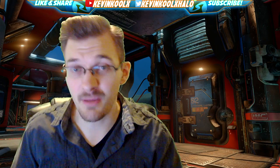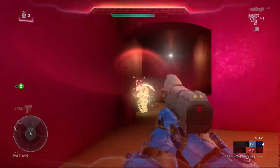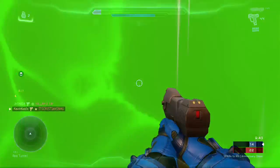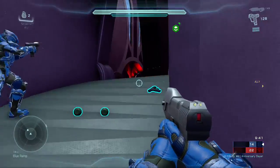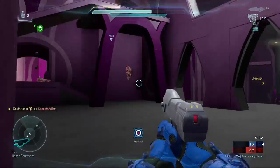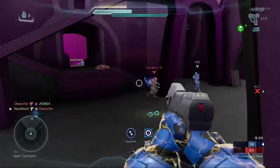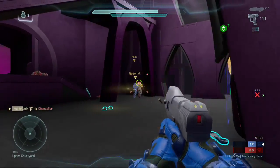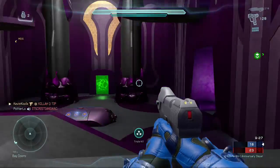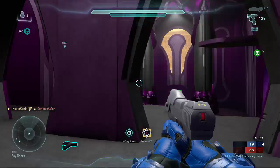To summarize: when you're calculated to win the match and you win, you get plus one towards your CSR. But if you're calculated to lose and you win anyway, you get plus 15. Vice versa — if you're a high Onyx player losing to Diamonds, you'll get minus 15. But if you win against those same players, you get plus one. Hopefully CSR and MMR will meet up and represent your skill properly.